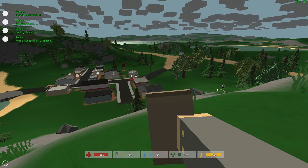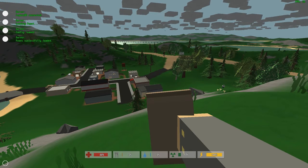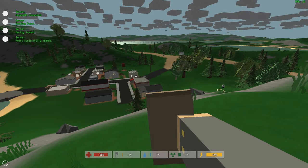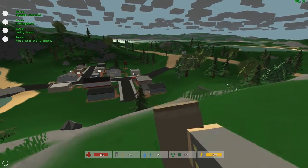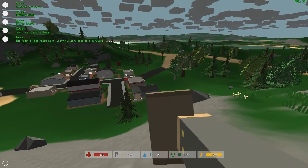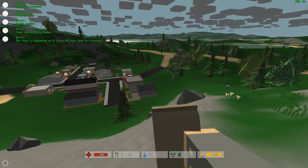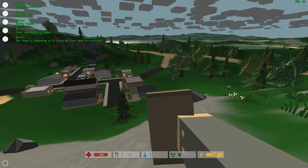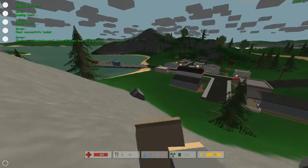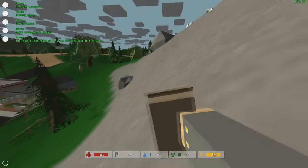What it does is basically spawn a lot of stuff in any location. It gives you a countdown for when it's going to spawn — like five minutes, four minutes, three minutes — it tells you on the left-hand side of the screen. As you can see, it says 'feast successfully loaded.' And there it is guys — the feast is beginning at Zero Leary Military Base in five minutes.